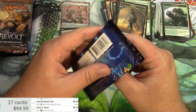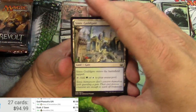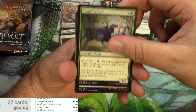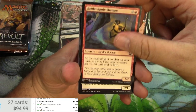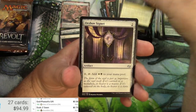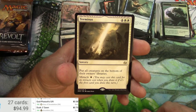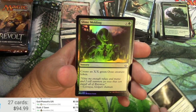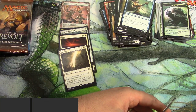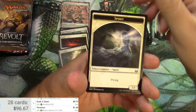Modern Masters 2017. The Guild Gates — how we needed you in this Masters set. Slitherhorn, another one, lucky me. Oracle, Grotto, Orzhov Signet, Seal of Doom, Azir Mage, Terminus — what a miracle. And a Foil Slime Molding — 89 cents, different version — 68 cents. And a Spirit.